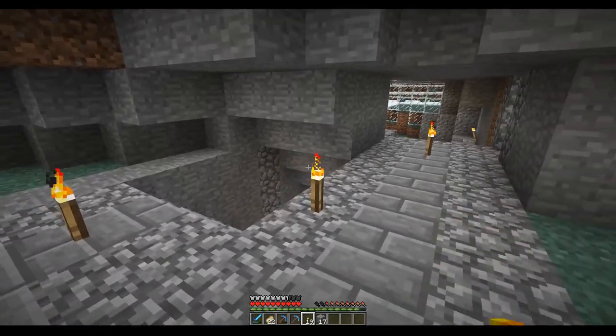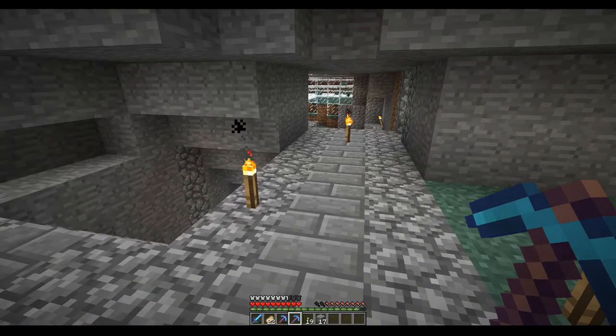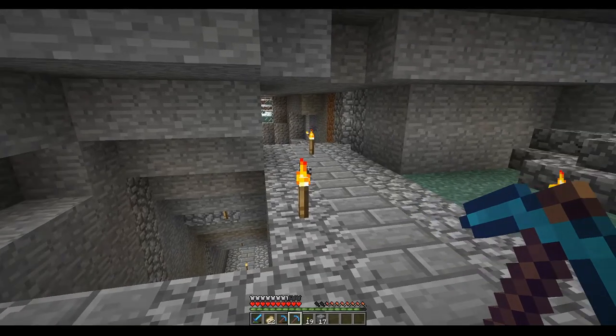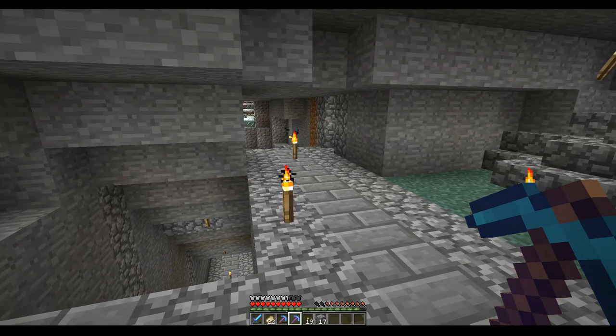You remember how I talked about the blaze spawner a few episodes back? Well, guess what — third try and we get a Silk Touch, Efficiency 4 and Unbreaking 3 pickaxe. Like, this day can't get any better.